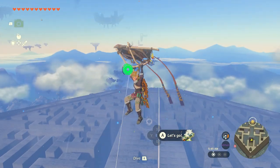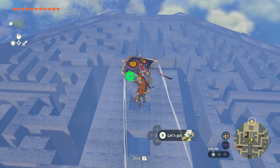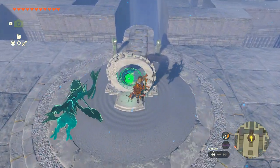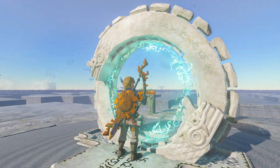Welcome back guys, Sherry here. The Labyrinths — there are six of these: three on the surface and three in the sky. I'm going to show you how you can make it through these extremely easy. And once we make it through these, what we're going to get is the Evil Spirit Armor.